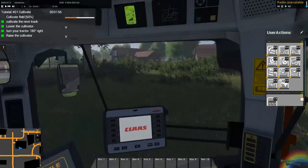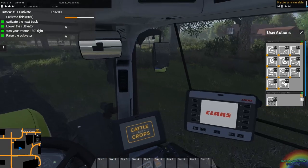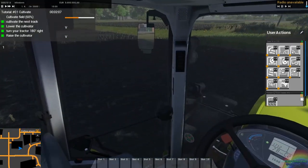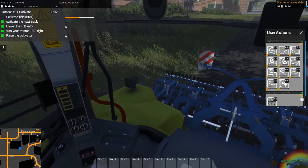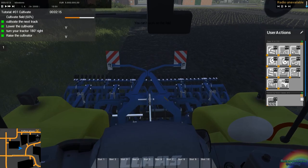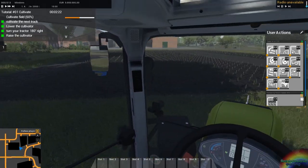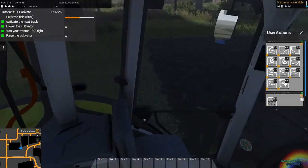This is Cattle and Crops, and as you can see we do have a first-person perspective. I'm not sure how to use the user actions unfortunately. I have no idea how to use most of the game — this is literally my first time in it. And this is pretty much placeholder graphics. Right now all you can do is cultivate or drive around with the Claas.